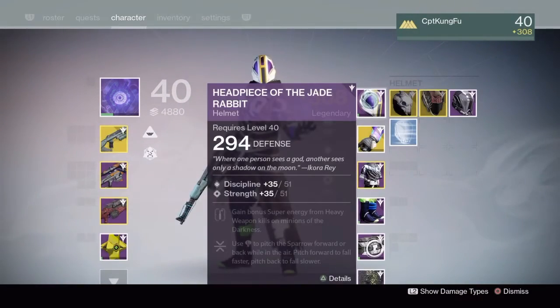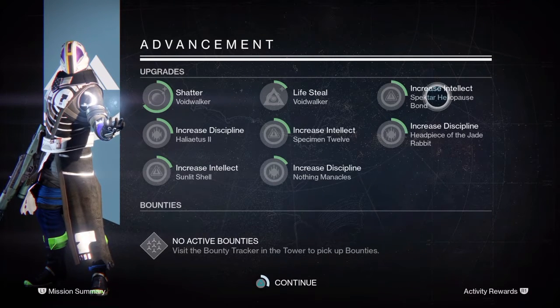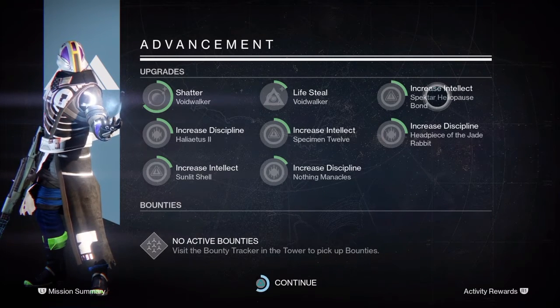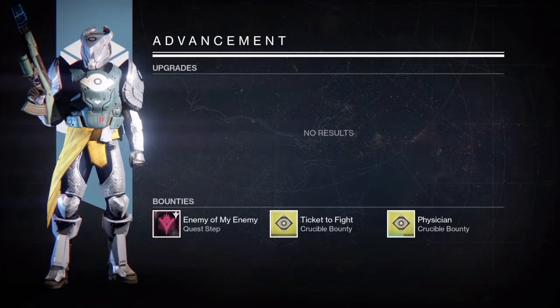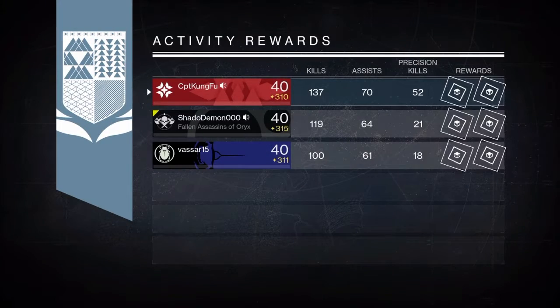On my Warlock I got the Samsara One legendary helmet at 314 — really bad, I know. I got really bad nightfall drops this week, very sad.